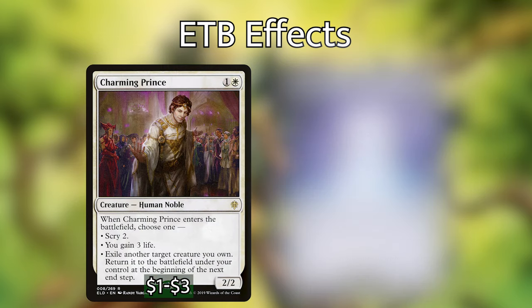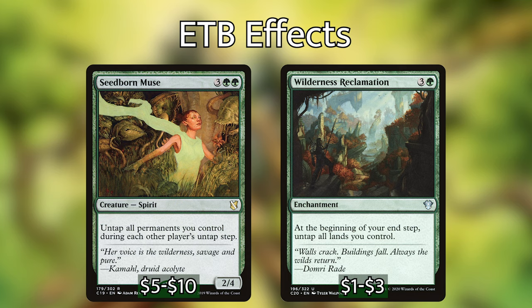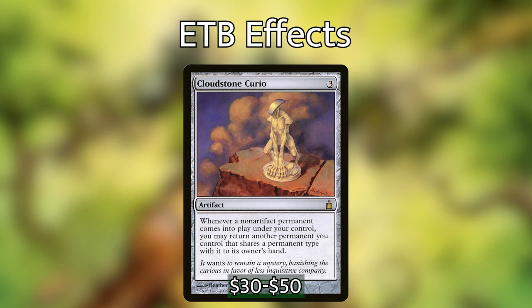Continuing in this category, we have Charming Print and Conjurer's Closet, which while they won't go infinite, will give you an additional enter the battlefield trigger from something. So if you bounce your 7 CMC thing and can play a whole bunch of stuff after that with Dual Nature out, those are going to be really helpful. With Livio especially, Seedborn Muse and Wilderness Reclamation are really good — you can exile things while it's other people's turns, and on your turn bring them all back and get all of those ETB triggers again. Cloudstone Curio would also be a great include if you have the budget for it — it basically turns everything into a Core Skyfisher, except it can't bounce itself.